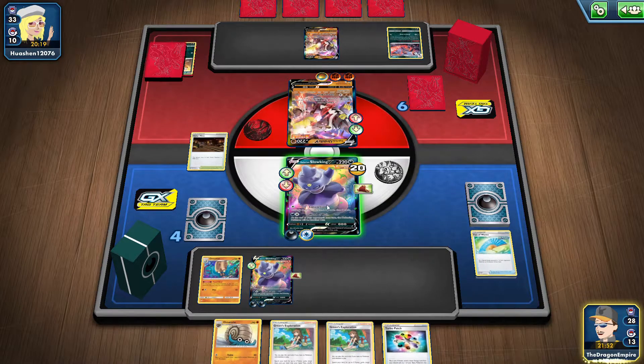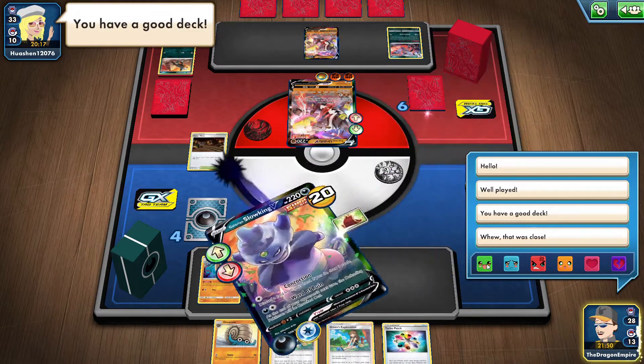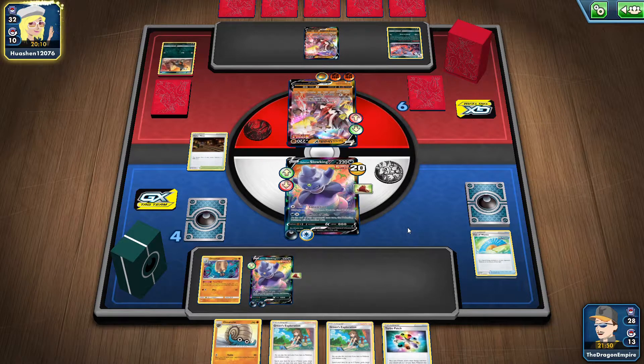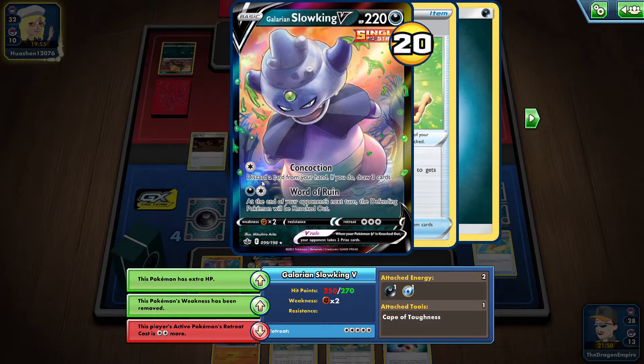I go for Fan of Waves onto the benched Urshifu — actually the benched Urshifu is better because they can anyhow attack me from active. And then I go for World of Ruin. Now what they need is Single Strike Urshifu VMAX to take a knockout. And even if they attack, I have Weakness Guard so they cannot take a knockout on me. 250 HP remaining. Galarian Slowking — I like the V more than the VMAX.